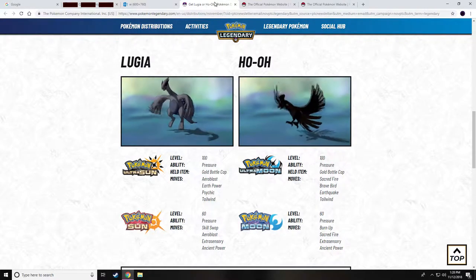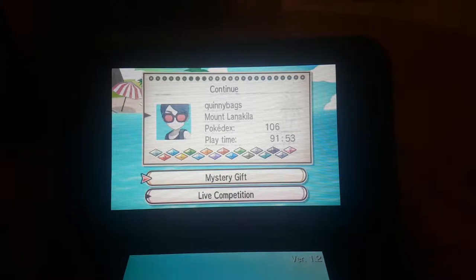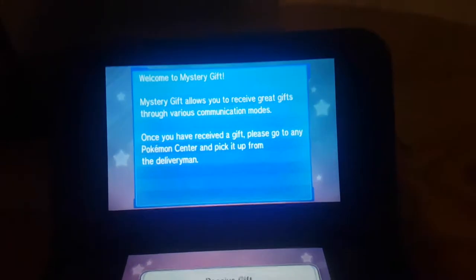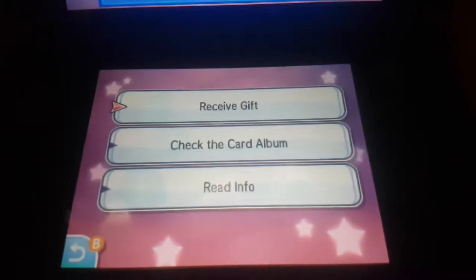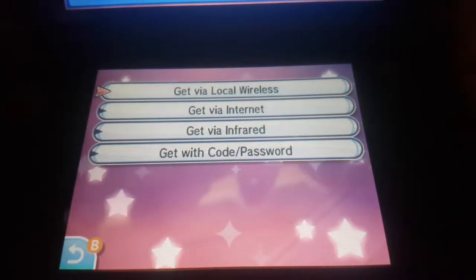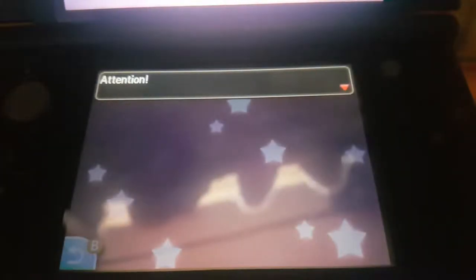I'm gonna show you now how to actually redeem them on your Nintendo 3DS — switching over to my other camera. Alright, here we are on the 3DS. Sorry, I don't have a capture card so I'm recording with my camera. We're gonna go down to Mystery Gift, switch to the bottom screen, then go to 'Receive Gift' and select 'Code or Password.'